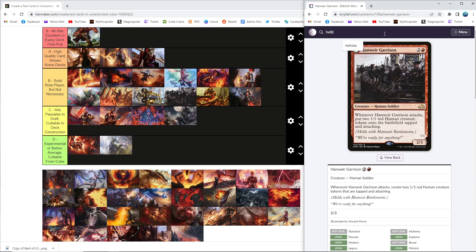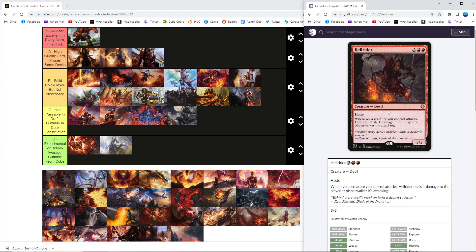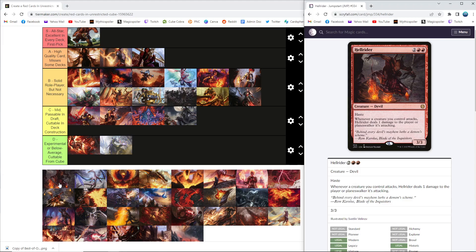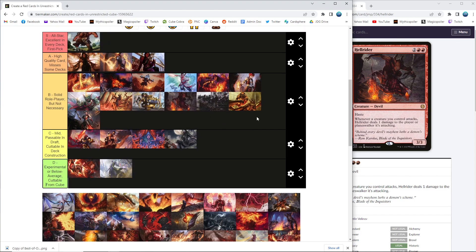Hellrider has somehow survived the entirety of the unrestricted cube — however many years we've been doing this, Hellrider has been there the full time. Every four-drop in red is like a 4/4 dragon with some upside and they're just not interested in cards; Hellrider is a little different. It's just an absolute hell of a finisher. It doesn't go in every deck — you wouldn't put this in your spells deck — but at the top end of a heavy creature deck that's playing dorks and doesn't really care what those dorks are doing, I think it's quite good. B for power level, taking a knock on flexibility — it's a better finisher than some of these other cards here.